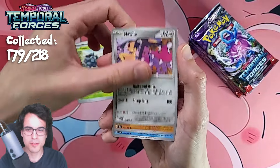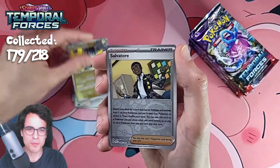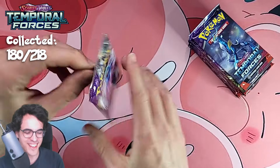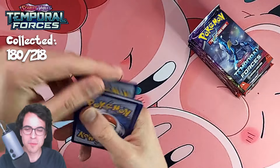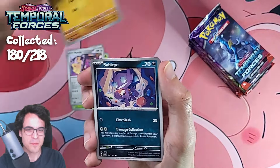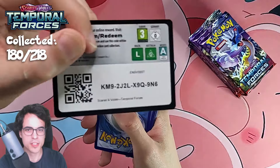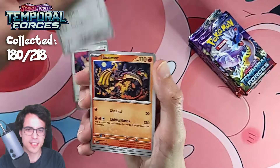Roserade, Excadrill, Electivire, Caldeo and Numeraidon. Hopefully in Twilight Masquerade pull rates are a bit better for the special illustrations because these have been quite tough to collect. Dealing Colossal. I think we're gonna do fine for the collection overall, but those special illustrations are gonna be tough. Bramblegast and a Torterra EX. As we get the Wogtrio EX full art — very nice.